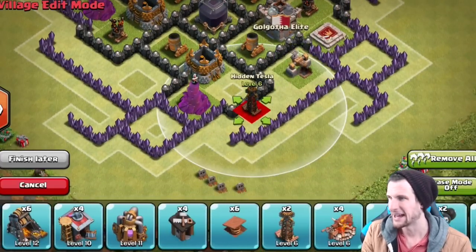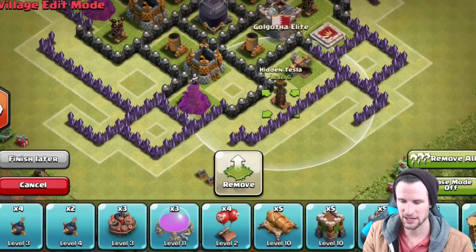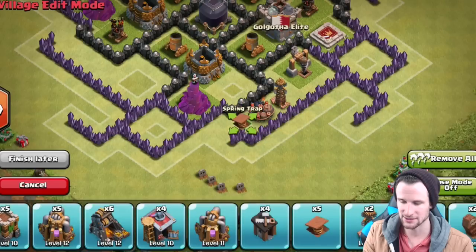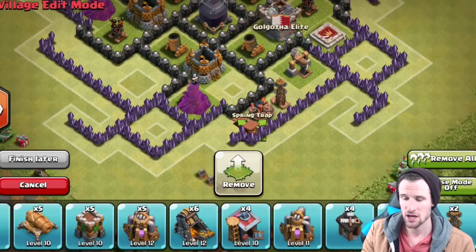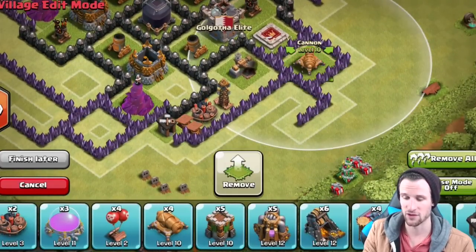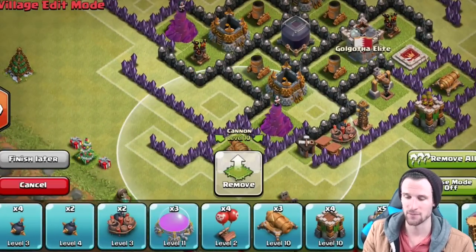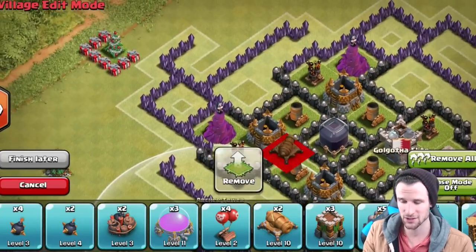We're going to have these little tesla areas down here with some bombs in them. We're going to bring in a bomb right here and throw in some spring traps. As I always say, you want to spring them before you cause damage — put the spring traps before the giant bombs, otherwise attackers are going to get half-damaged and then flung off, which is pointless because you're just wasting your damage.